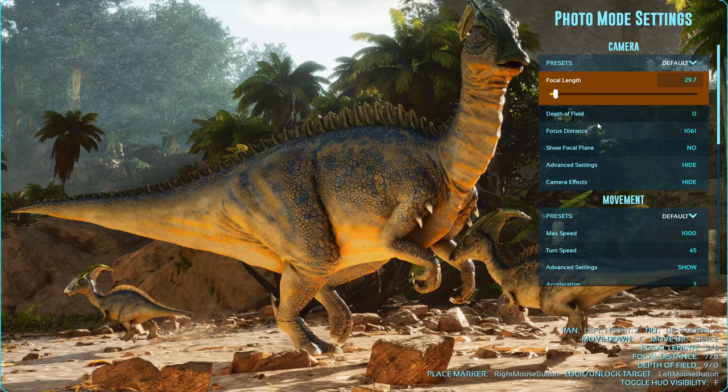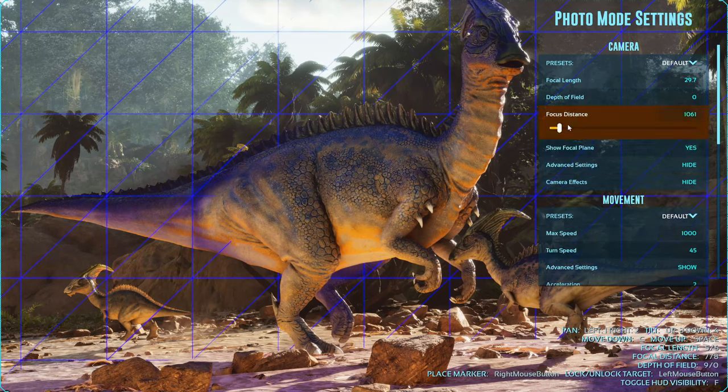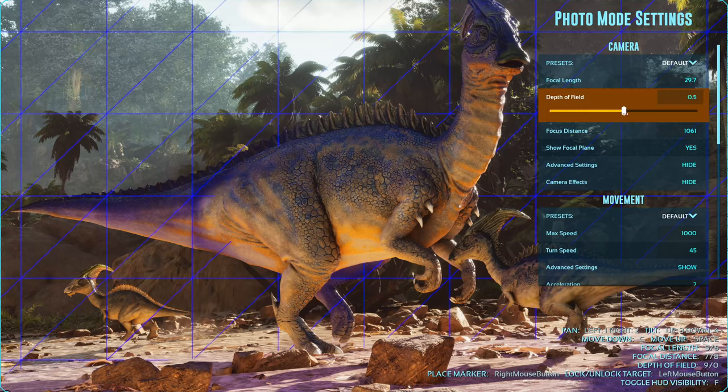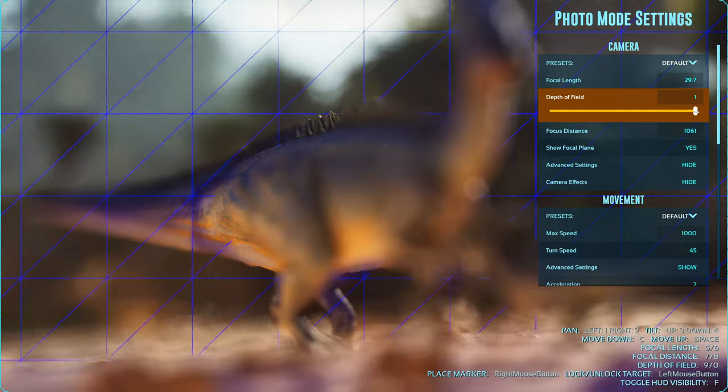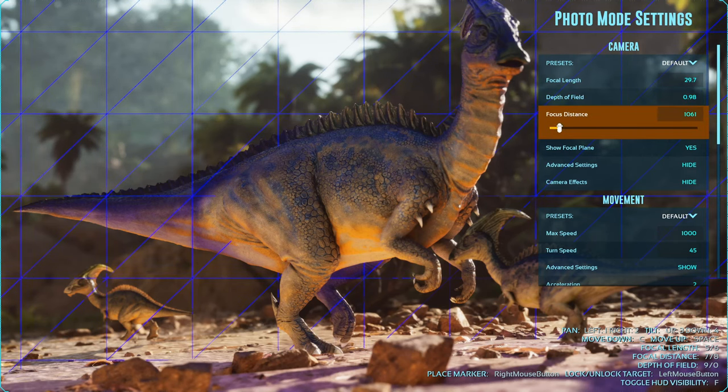Before I start messing with the depth of field, I tick on 'show focal plane' and that brings up this little grid. What that does is it basically shows you how far the blurriness is going to be. So let's turn on depth of field real fast just to get an idea of what you'll be seeing when I start messing with the distance. As I move the slider up, you can see the background start to get blurry. We're going to use this focal distance and this grid — the focal plane — to help balance out where we want the depth of field, the blurriness, to stop.